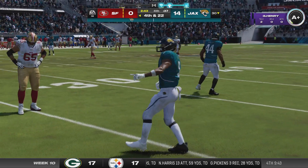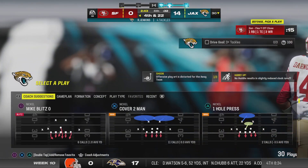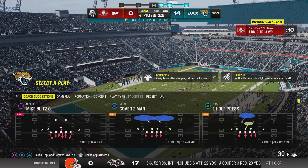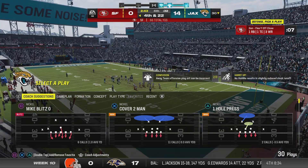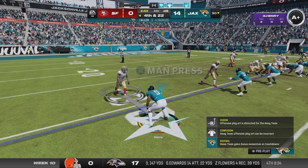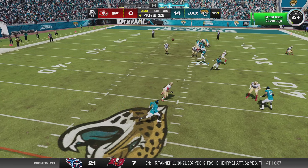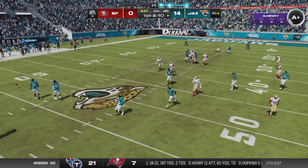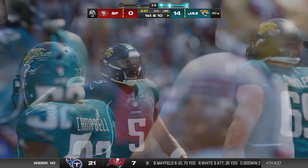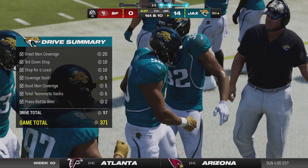On third down he cannot connect — he had a chance to scan the field twice, the protection was that good — but unfortunately the coverage downfield was equally good. They're going to go for it on fourth down, trailing in the last quarter. The pass is knocked away and incomplete — the Niners go for it but it doesn't work out, and the Jags take over in terrific field position.